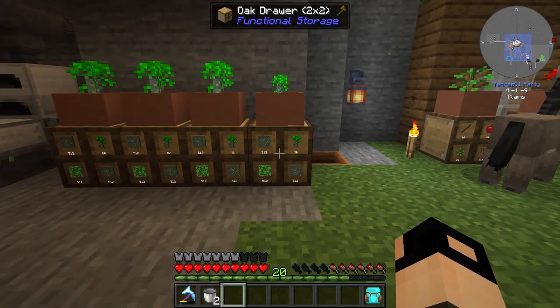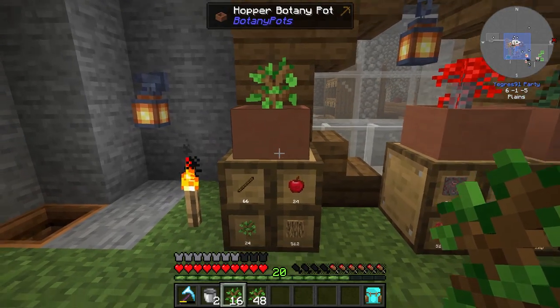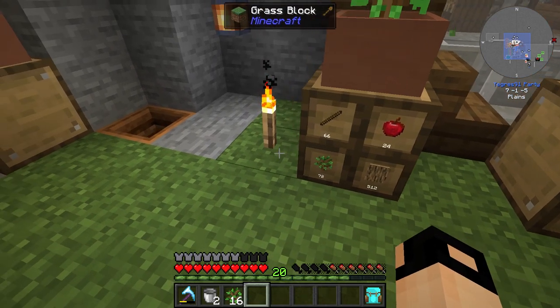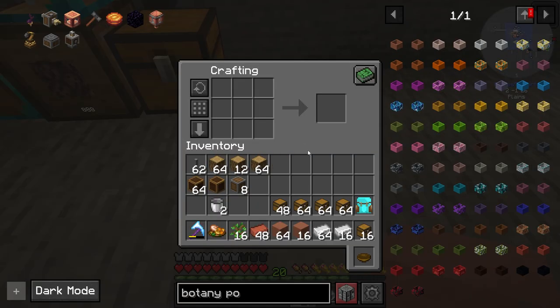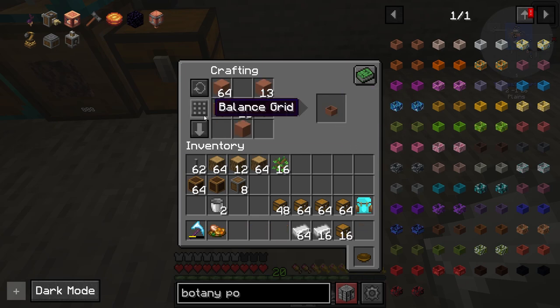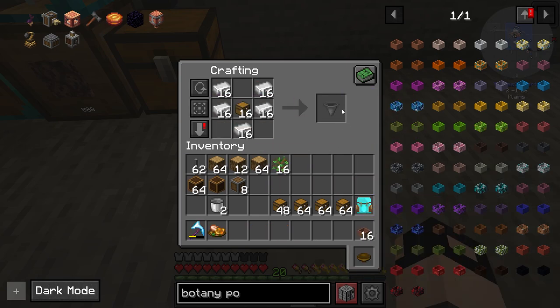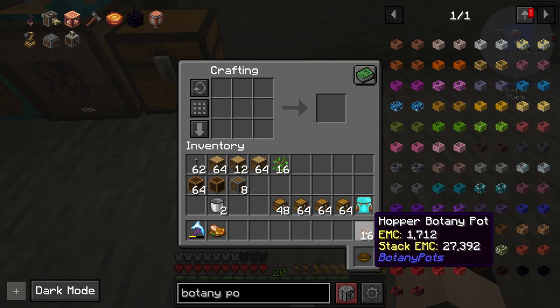I'm going to automate some Create processes because I need brass sheets, I need iron sheets, and it's just a nightmare to do them myself. First thing I want to automate is wood — I think 16 hopper botany pots. That should be way too much, but let's do it. To make 16 hopper botany pots we'll need 16 saplings, 16 dirt, 48 brick, 80 terracotta, 80 iron ingots, and 16 chests. 16 hopper botany pots!